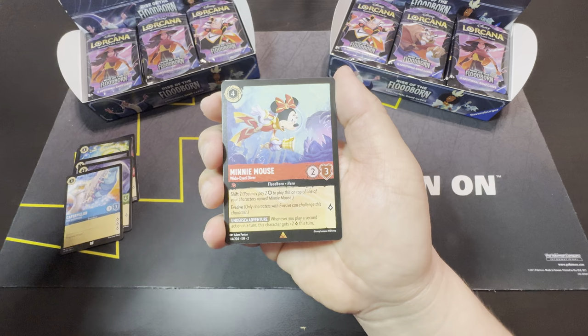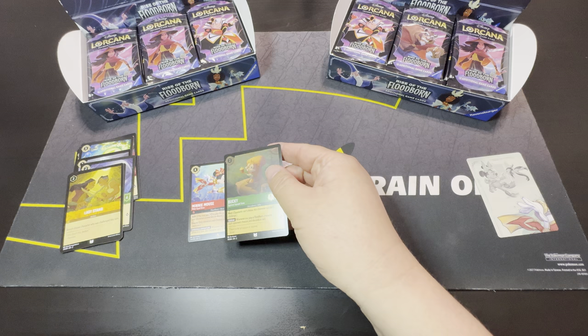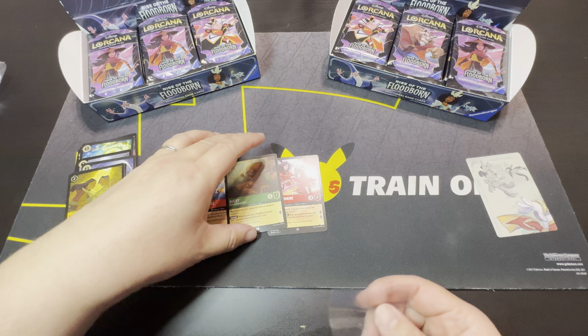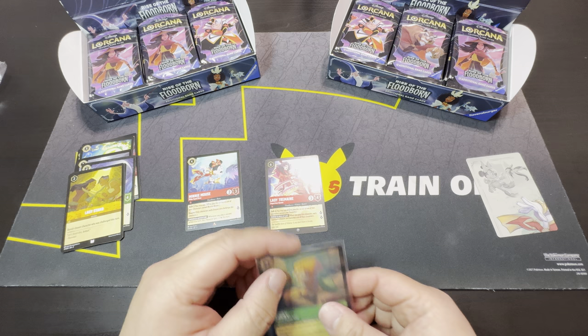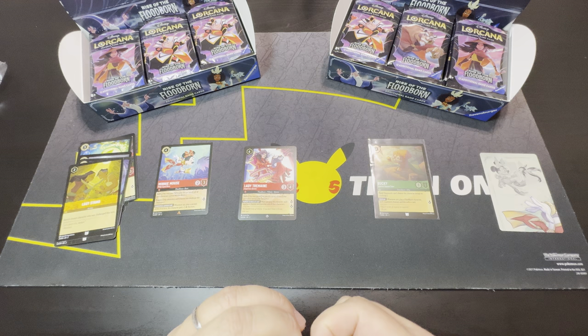Okay, there's Pain, Caterpillar, Last Stand, Minnie Mouse as rare, Lady Tremaine super rare, Bucky as cold foil uncommon. And then I have some sleeves on the side to sleeve up any of our cold foils, super rares, legendaries, and hopefully some enchanted cards.